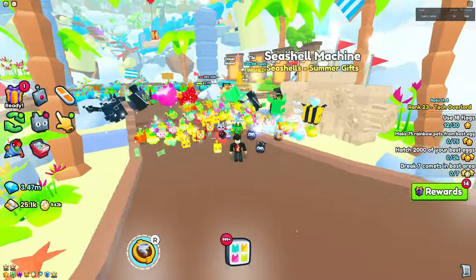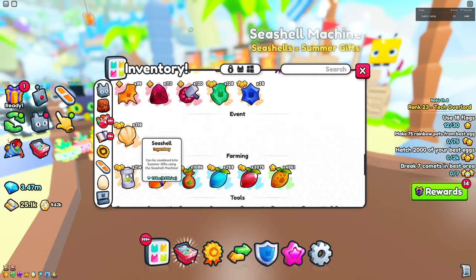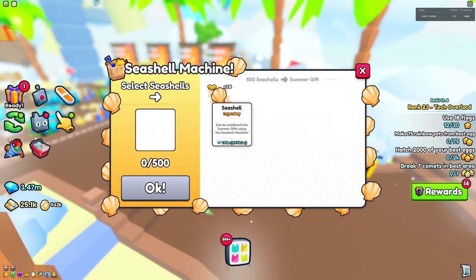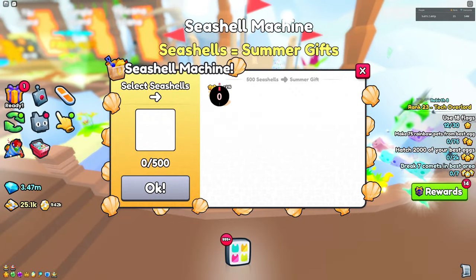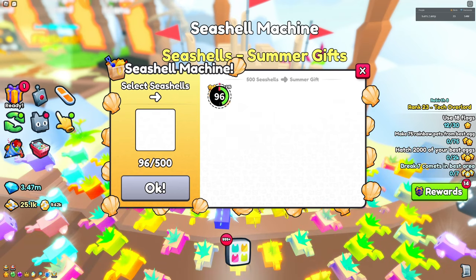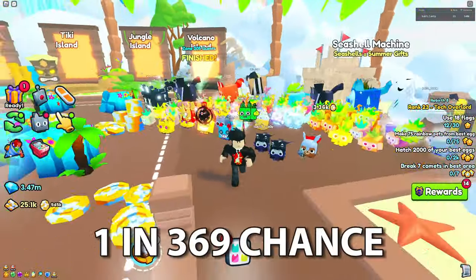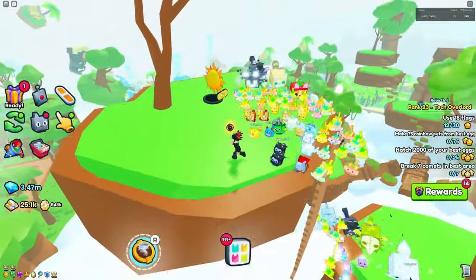The second way to get a huge pet is from the Summer Gift. I don't have any summer gifts yet, but I do have 200 seashells. If you have 500 seashells you can actually make one. The reason I don't think this is worth it is because seashells aren't easy to get. There's currently an infinite seashell glitch, but it may get patched soon. Even with the gift, it's only about a 1 in 300 chance to actually get the huge pet, so it's really not worth it.